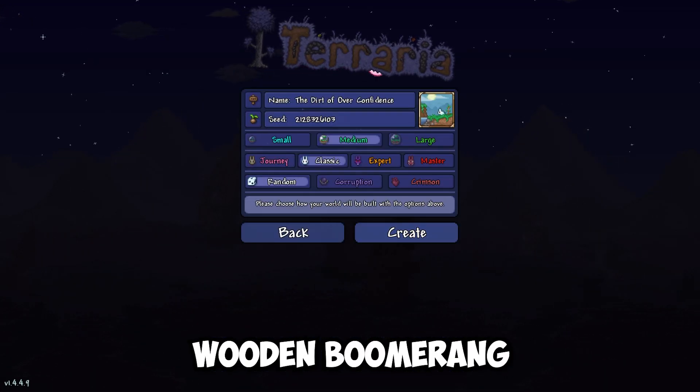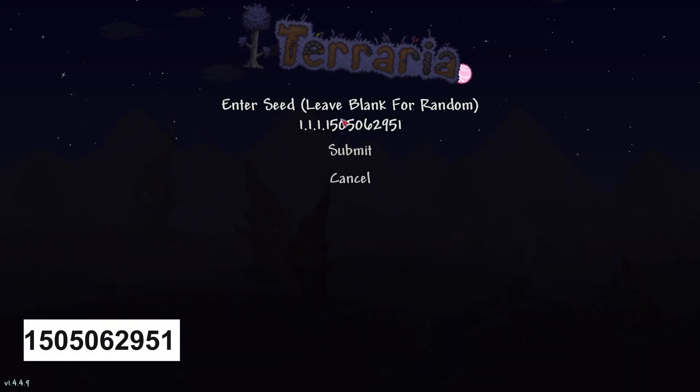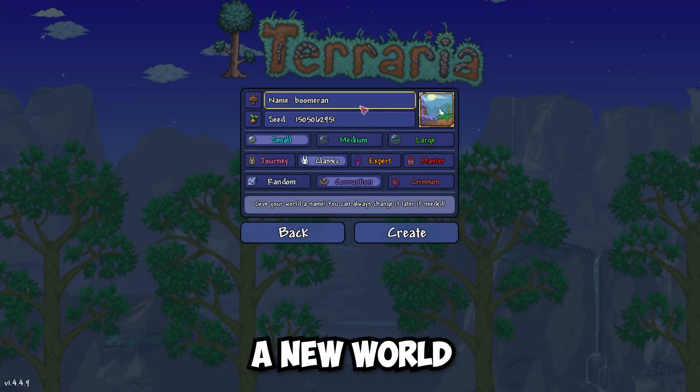I will show you how to find the wooden boomerang in Terraria. Copy this seed from the description below, paste it and create a new world.